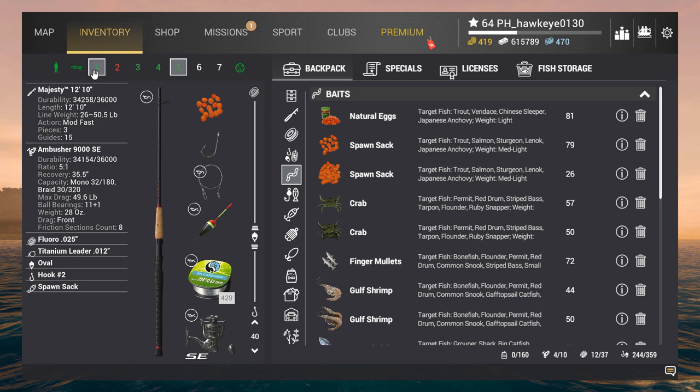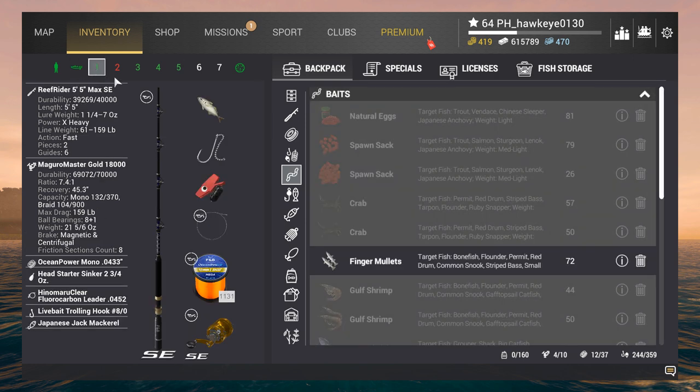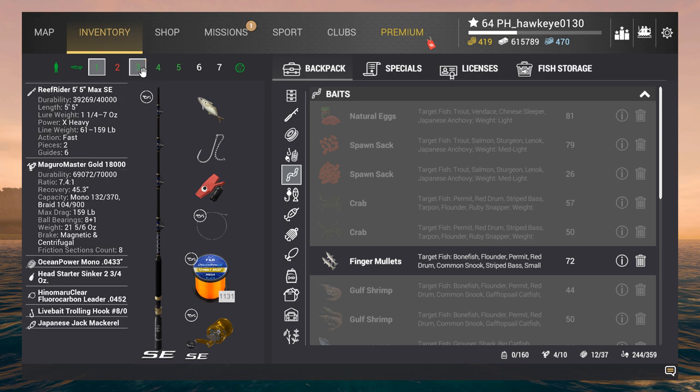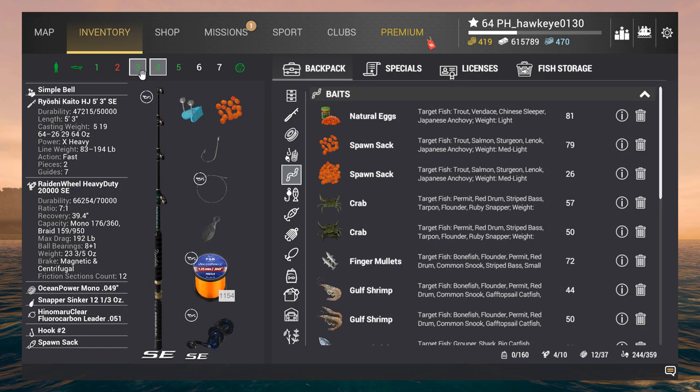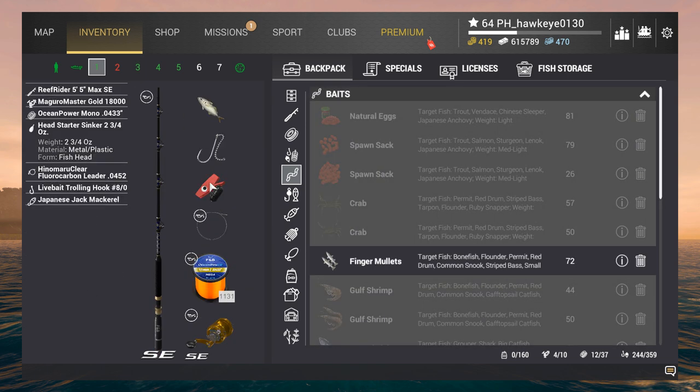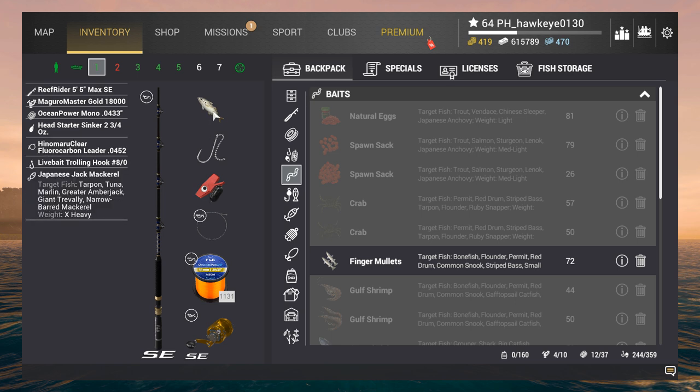We're not going to go for a bunch of small fish — we're going to try to get this set up properly. This one's already set up for trolling. I want to see if this new setup here works. This is using a trolling hook — a live bait trolling hook — and Japanese Jack Mackerel. That goes for tarpon, tuna, marlin, greater amberjack, giant trevally, and narrow-barred mackerel.